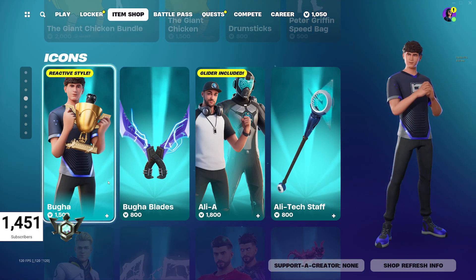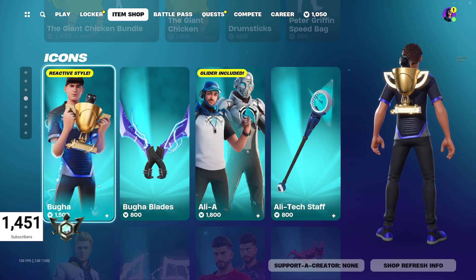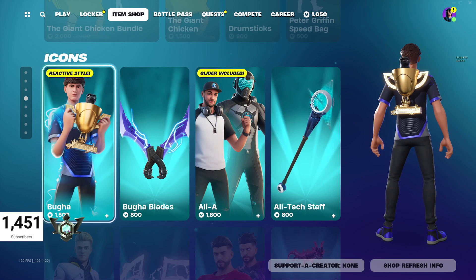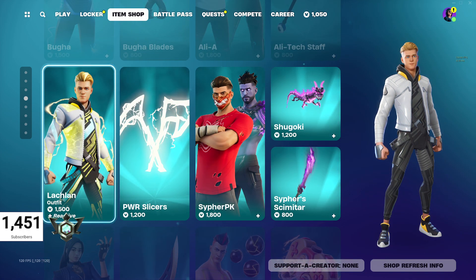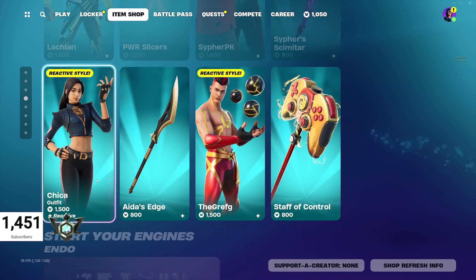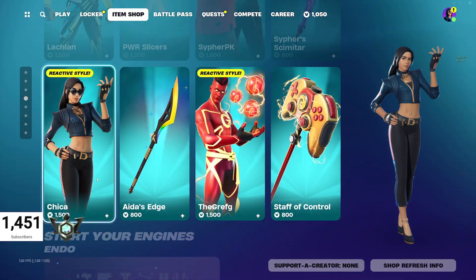The Icon Skins are still in as well with their new LEGO minifigures, which is pretty cool actually. I'd love to have a minifigure of myself. Lachlan, CypherPK, AllieA, Booga, Chika, and TheGruff are all in the shop right now.